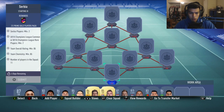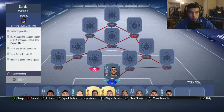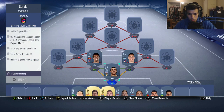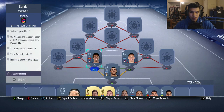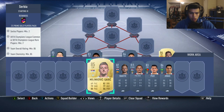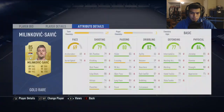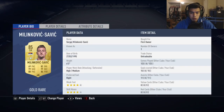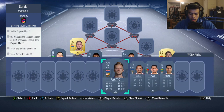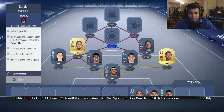For the Serbia SBC, we need an 85 rated team, so we start with Keylor Navas in goal. Then Savic and Jimenez from Atlético Madrid, Filipe Luis as another Atlético Madrid back, and Sergio Roberto — Barcelona's right back. Milinkovic-Savic goes at left CDM. I actually have this card and have 123 games played with him — he's fantastic. I'm going to trade him in for his upgraded version. Ivan Rakitic goes at right CDM as another Barcelona player.